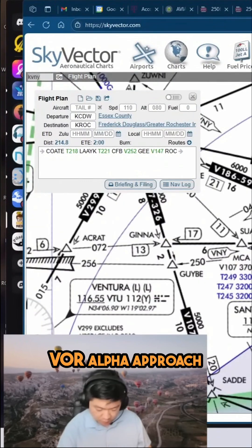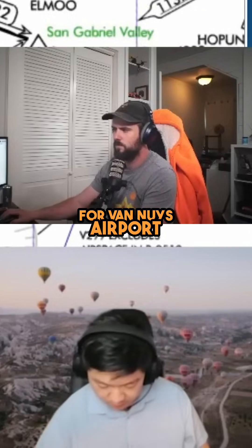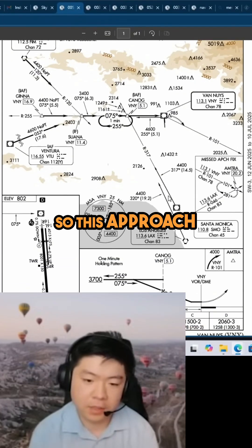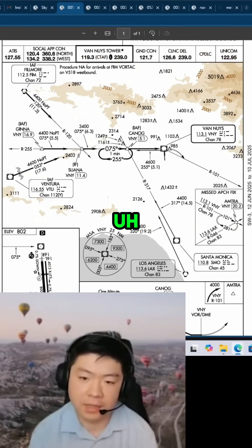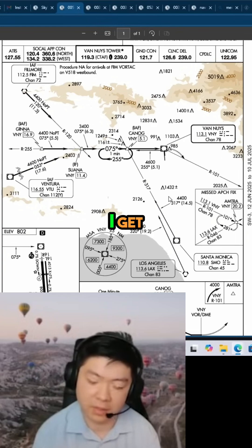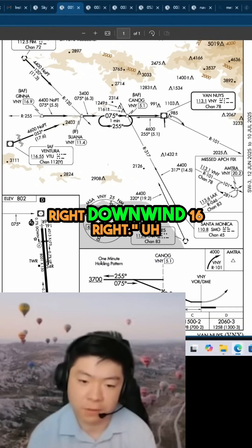So I'm thinking of the VOR-alpha approach for Van Nuys Airport. This approach — let's say that I'm doing the circling approach, and then I get cleared to circle 1-6 right, right downwind, 1-6 right.